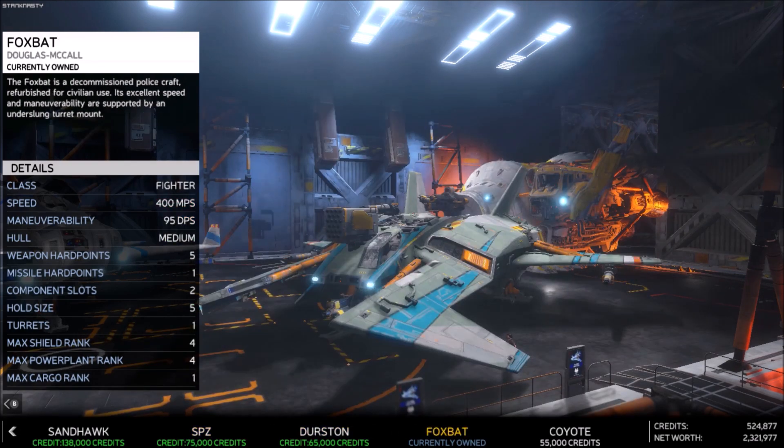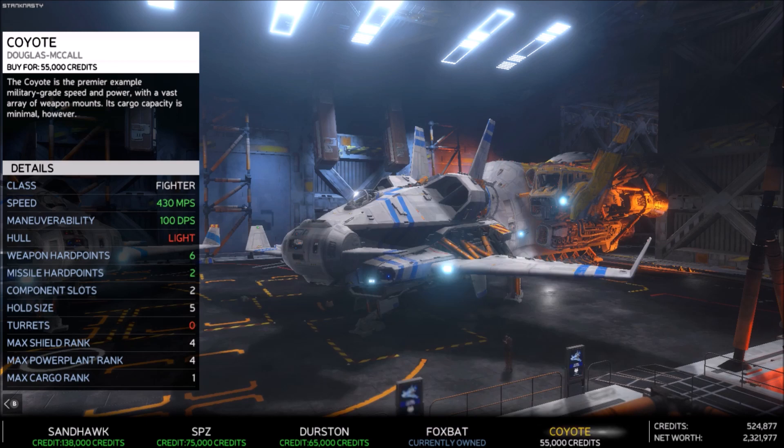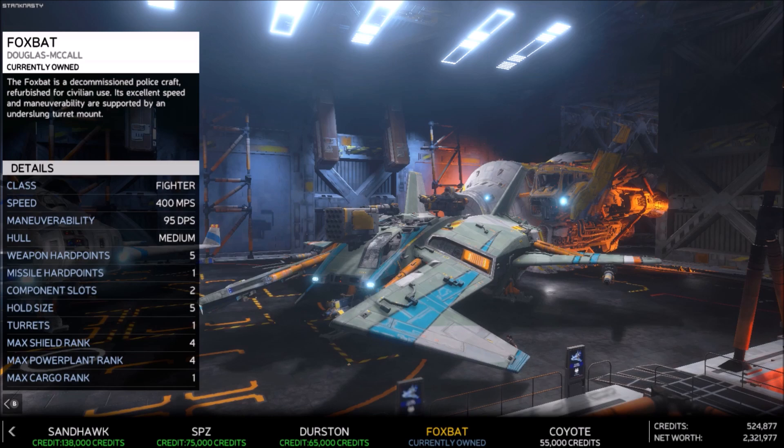So, Foxbat — what's the big difference between this and any of the other ships? First, the only place you can get it is at a police station, so keep that in mind. Second, looking at its cost, it's around 145,000 credits, because the Coyote is 200,000 at the beginning of the game. Speed and maneuverability are okay.